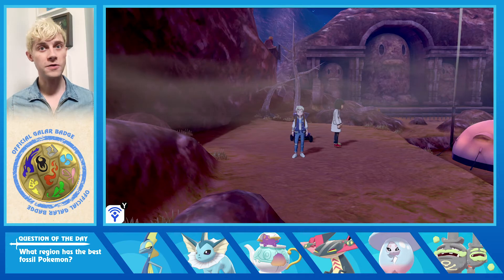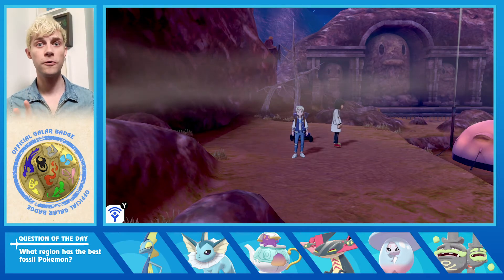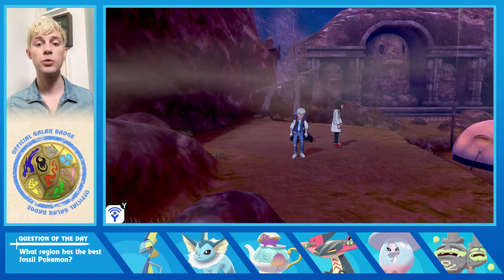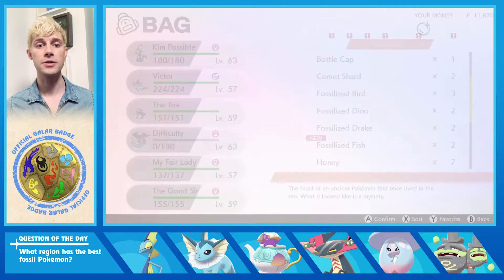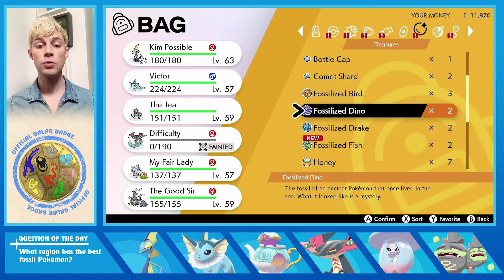The fossils we get are version exclusive and there's four total — two for Sword and two for Shield. The two for Sword are Bird and Dino. Bird represents the Pokemon turning into an Electric type and Dino represents turning into an Ice type.